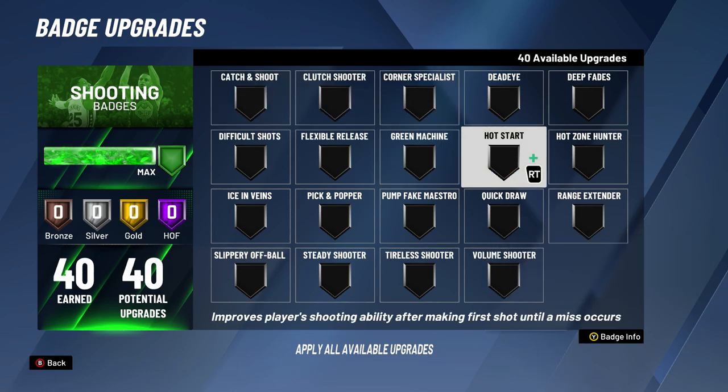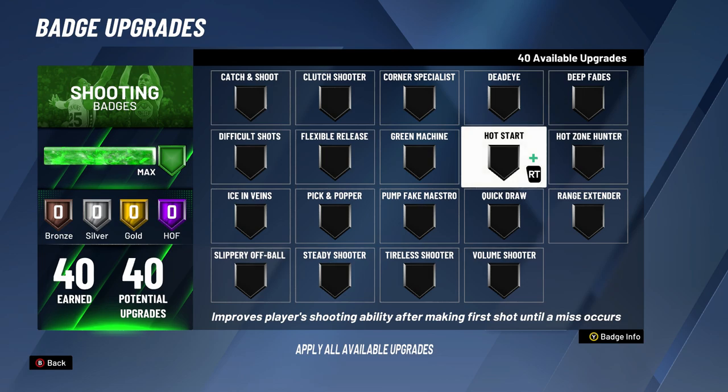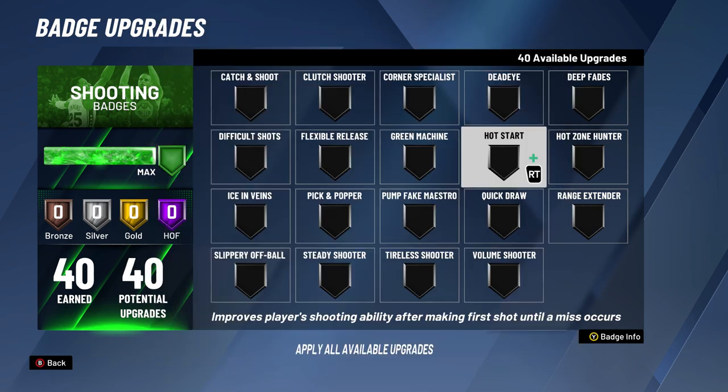The next badge is Hot Star, another great badge. Looking at stats for 90-rated shooting players, hall of fame Hot Star is the best — bronze is worst and hall of fame is best, all in order, and worth the upgrades. But for a 70-rated lower shooter, bronze and gold take the crown. You never want to use silver because bronze is better, and you don't want to use hall of fame because gold is only 2% less, which isn't worth a whole badge upgrade. So for low-rated shooters, gold Hot Star is best; for high-rated shooters, hall of fame Hot Star is the way to go.